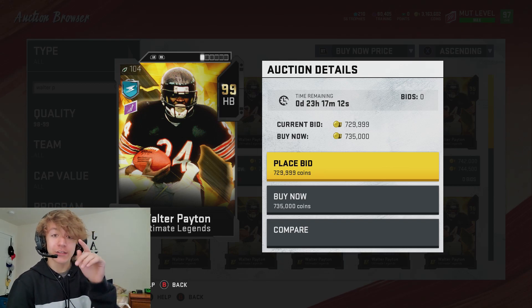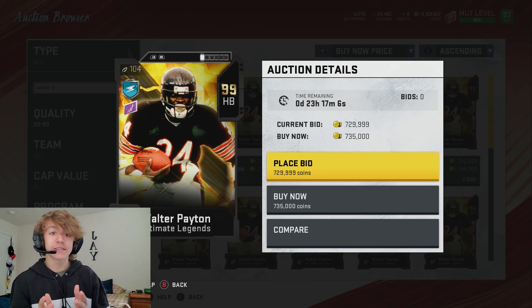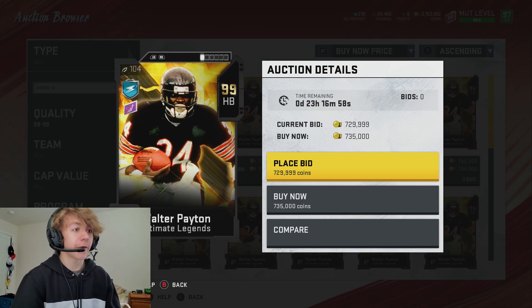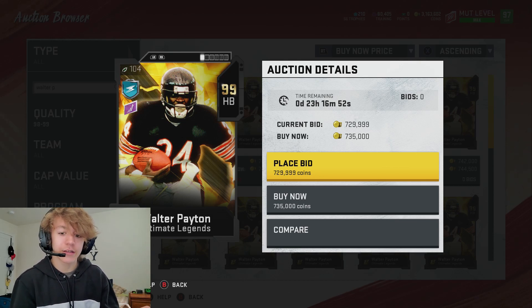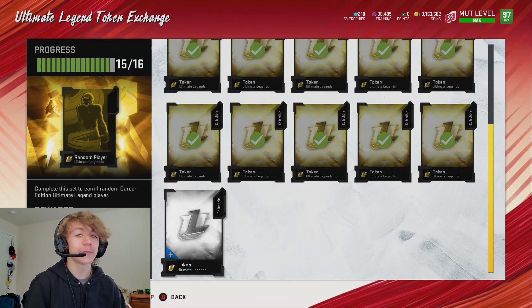We're not going to be buying him today. We've got the UL pack from the last video still to open, so that's a chance to get Walter Payton. If we don't get him from that, we're just going to use the 99 overall power up pass - that's how I plan on getting him. The only player I might want to save the 99 power up pass for is probably Ronnie Lott if he gets a UL, but I don't think it's worth it.